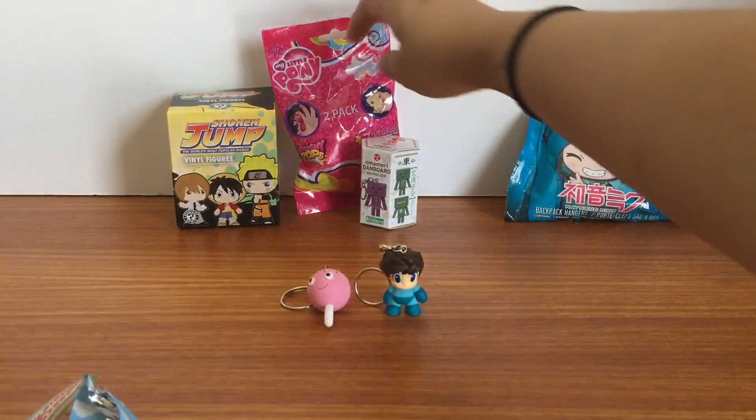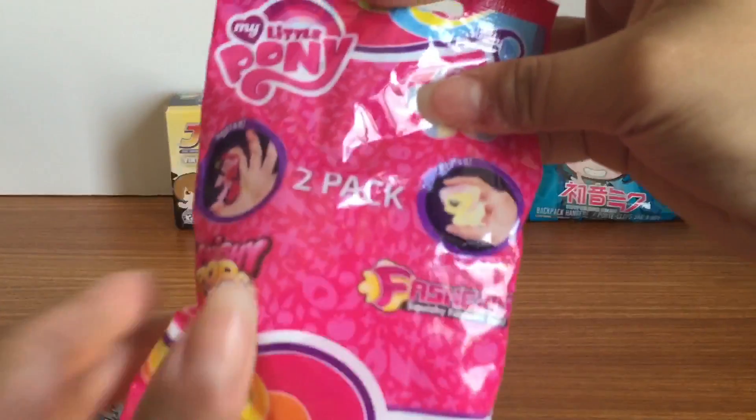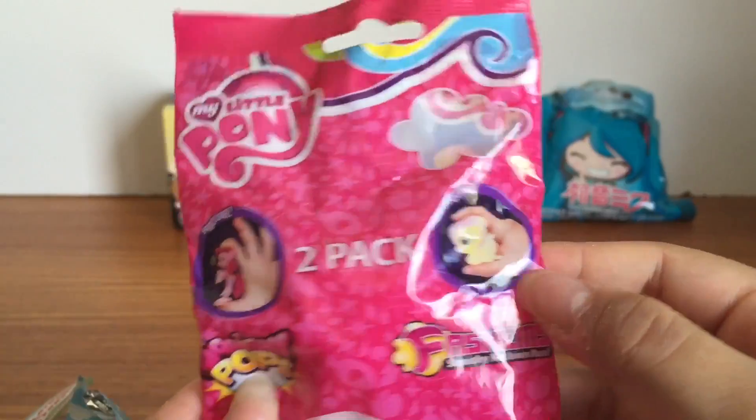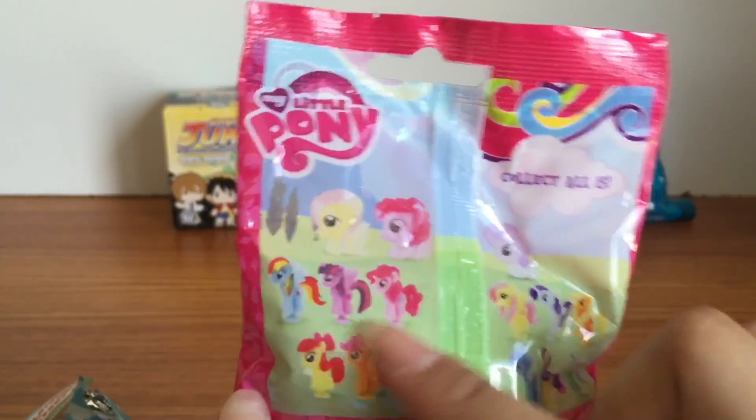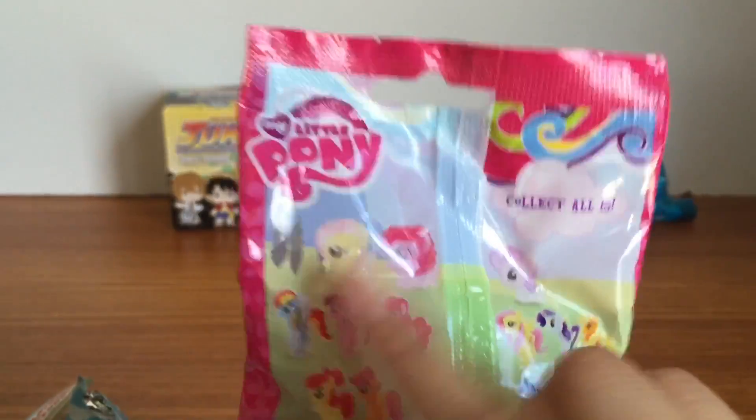So let's open this My Little Pony blind bag — this is a two-pack. It comes with one Fashem and one Squishy Pop. Here are the Squishy Pops and Fashems that you can get. I really want Fluttershy because she's my favorite pony.